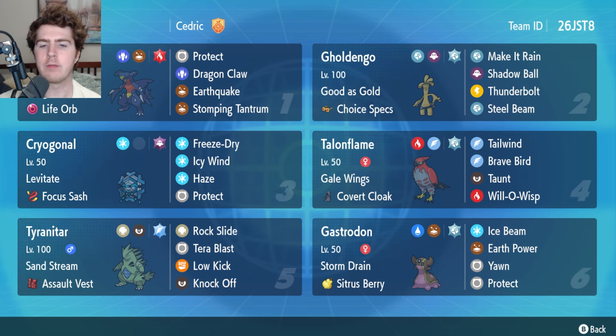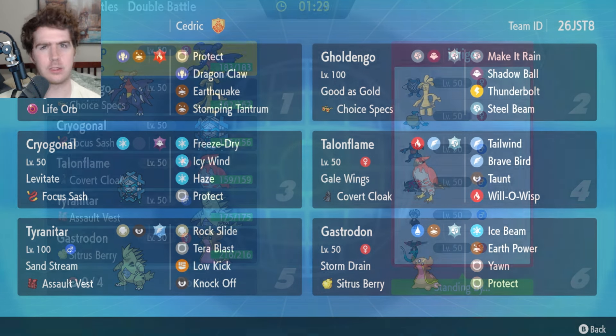If you're interested in using the team, I have the EV spreads in the description below along with the rental code in the top right of the video if you want to take it on the Battle Stadium ladder. If you enjoy these videos leave a like, subscribe for more, and let me know which team you want to see featured next. Hope you guys enjoy — with all that said let's get into the battles.